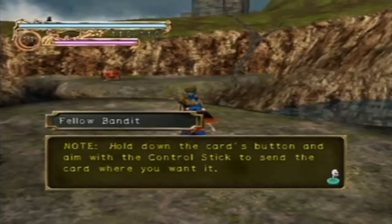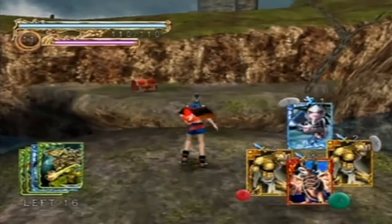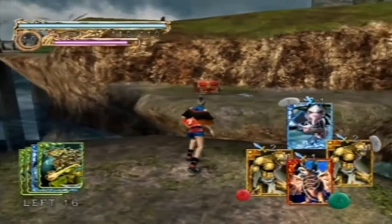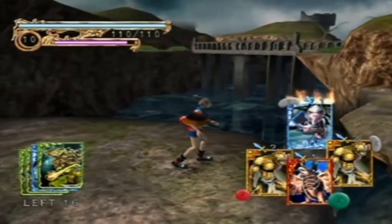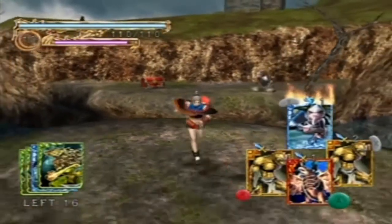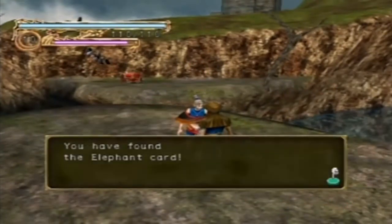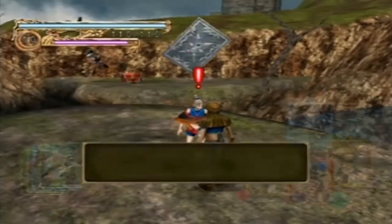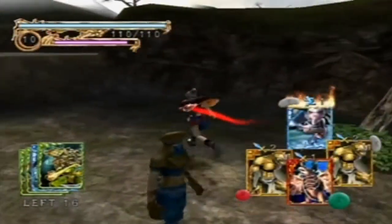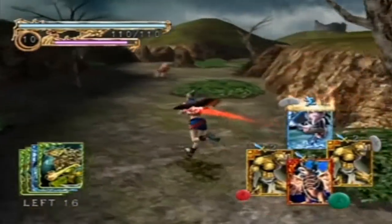With the control stick you can send a card where you want it. We summon an elephant — sadly I don't think he can open the chest for us, we're going to need another card for that. But at least we got to prove the NPC wrong and we got ourselves an elephant card.